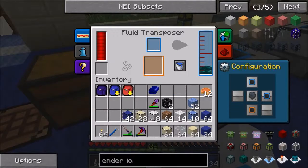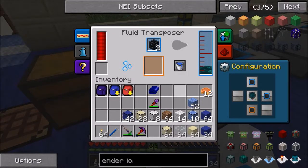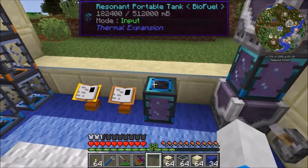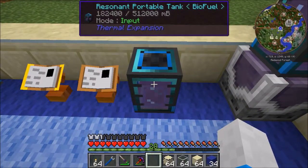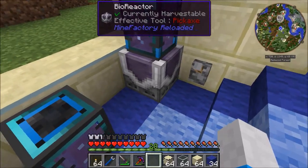Our goal for today is going to be to build a quarry system. In order to do that, we're going to need to make some Tesseracts, which is what I'm doing here. We'll also need a power system in order to make it go, and that's what this over here is for - this is a portable tank which is full of biofuel, made by these bioreactor blocks.